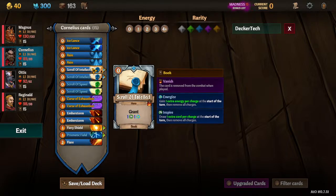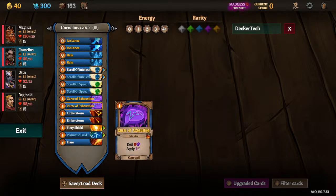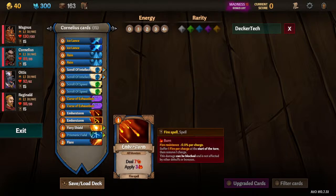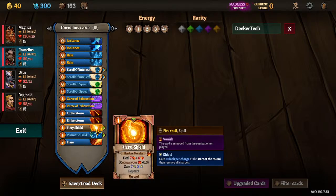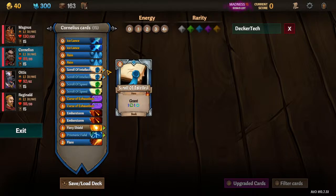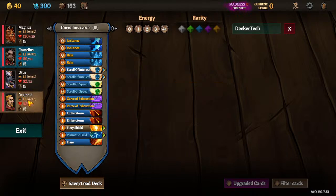The final five cards for Cornelius are going to be these two Scrolls of Intellect — we're going to upgrade one through the altar at the Cornelius event — these two Ember Storms, and this Flare. The Ember Storms you can eventually turn into DaVanish upgraded versions if you get a three-cost spell like a Combustion or Scorching Ray. You can turn these into Vanishes and keep a low-cost card in your final five. The goal is to consistently feed two Scrolls of Intellect to Reginald every turn. In Act 2 I'll upgrade that to three Scrolls.